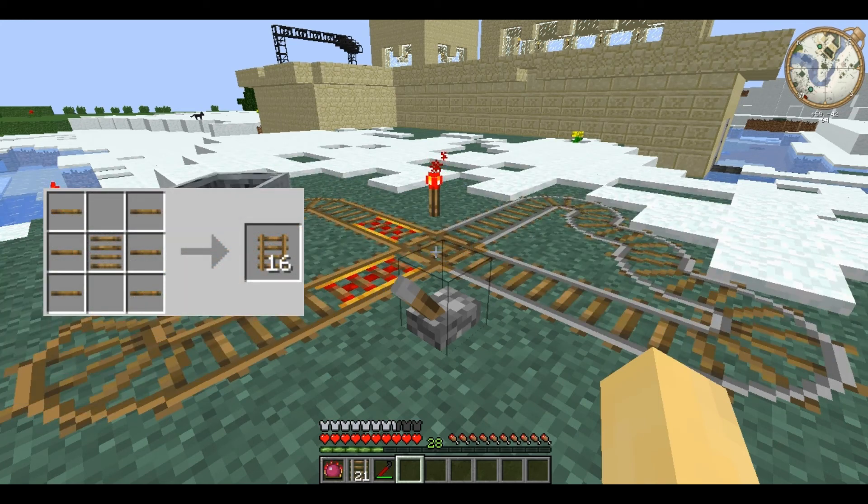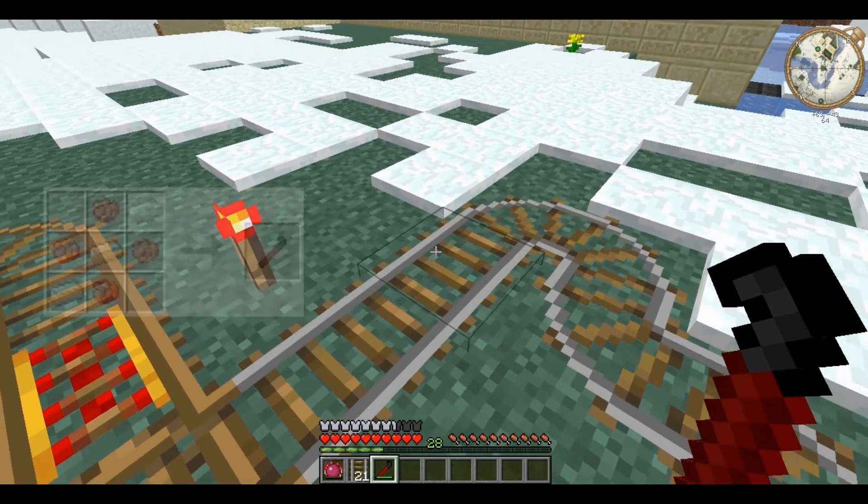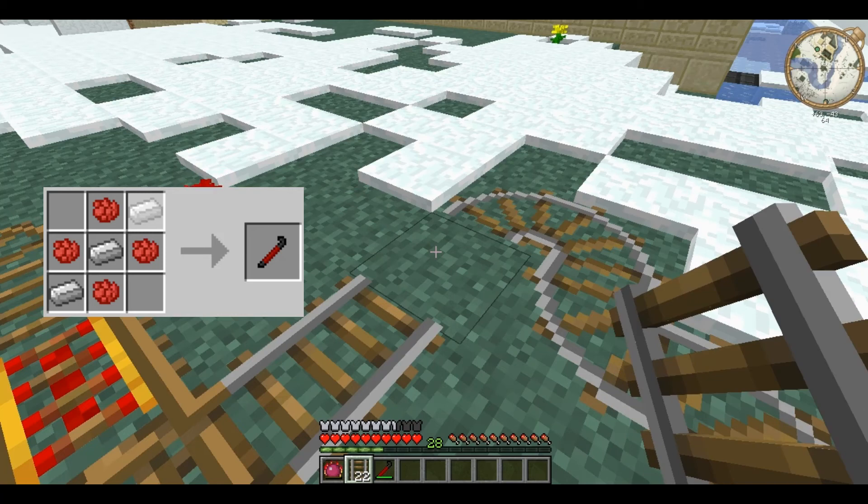Minecarts can move slightly faster on these tracks. To remove track, all you need is a crowbar — click it and it pops right off.